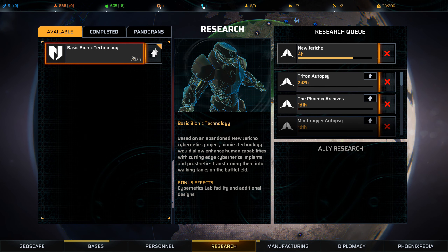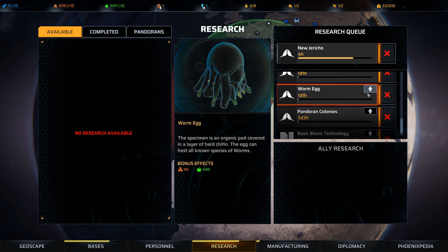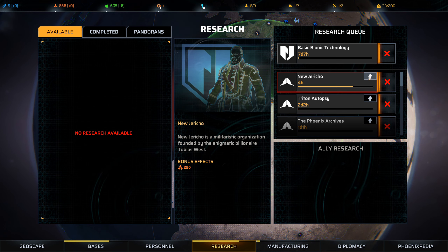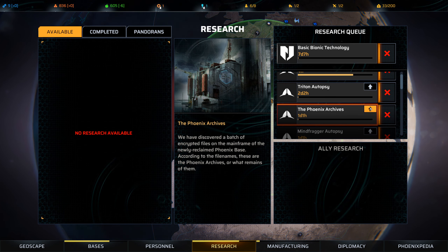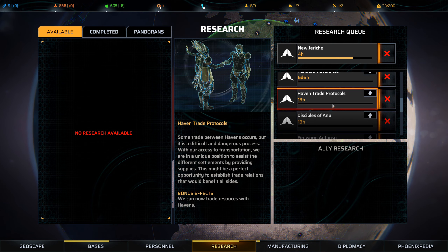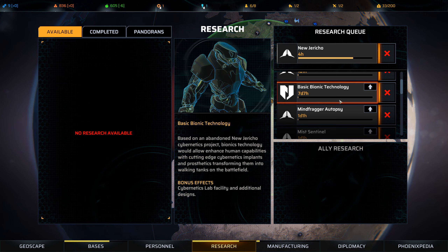It is right to be taught even by an enemy, even if they are cowards and traitors. The research we obtained is more than a set of upgrades — it is the first step in reclaiming the planet. Humanity will be born again. New Jericho dislikes us a little bit for that, but it's almost certainly worth it: basic bionic technology, cybernetics lab facility, and additional designs. So those are going to come up, and we'll have to see how the rest of it goes.